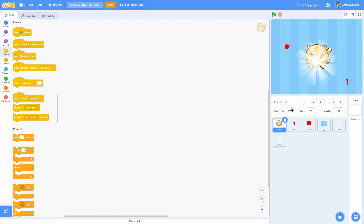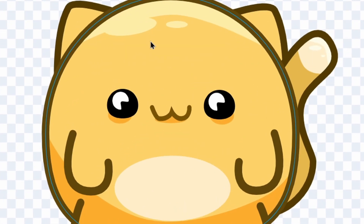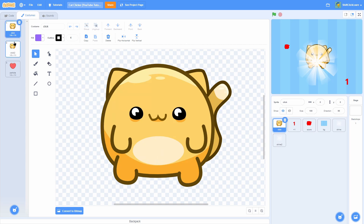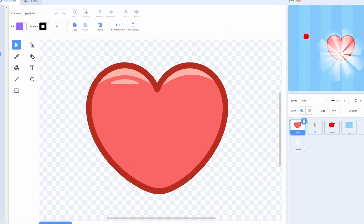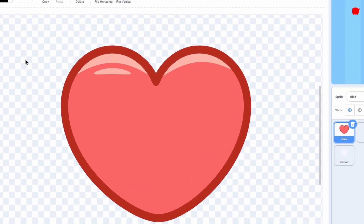So you need a sprite called click, or whatever you want to call it — this is going to be the main thing that you click. In my case, it's a cute cat. Within this, you're going to want a secondary click costume, which is just a squash. You don't have to do this, but it really polishes the game off. And then one called particle, which is just the particle that will spawn when you click it — in my case, it's just a little heart.